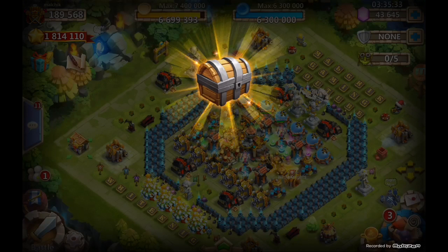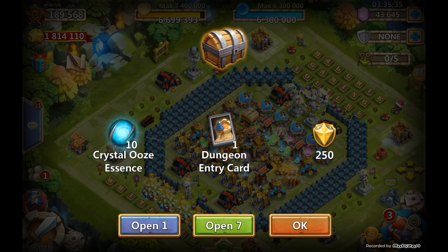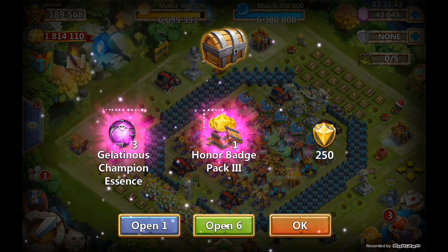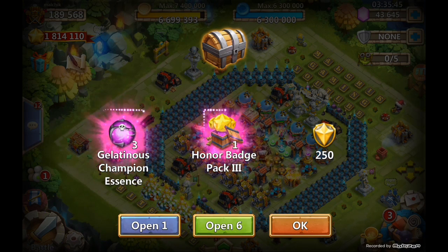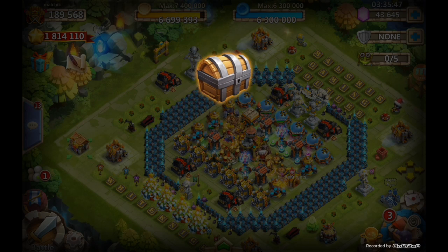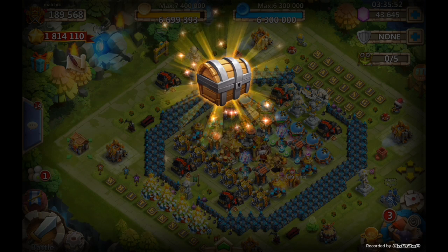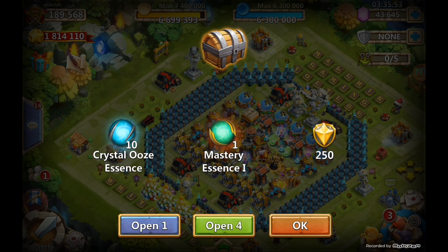So here we go, we got 8 purple chests now. First one we got 10 blue and a dungeon card. What else — 3 purple. And the honor badges pack — 3 purple, 3 purple, that's good. That's a lot of shards.